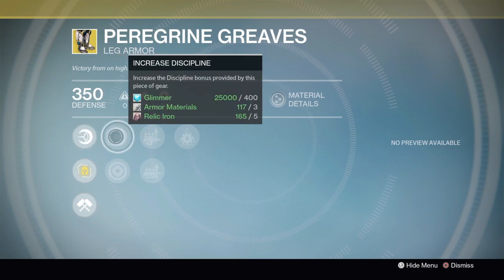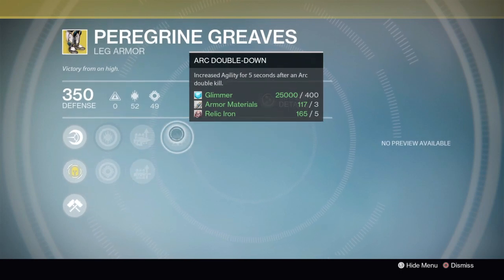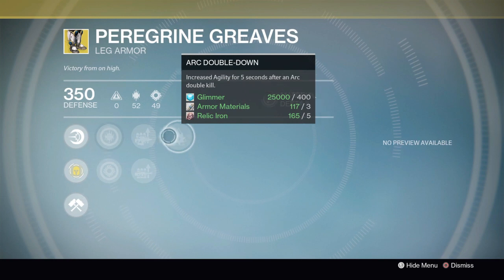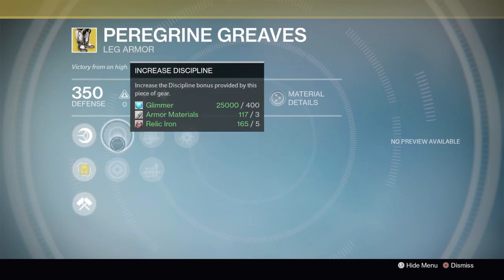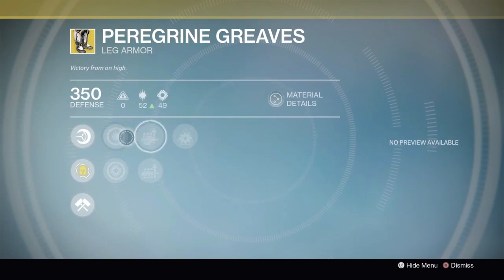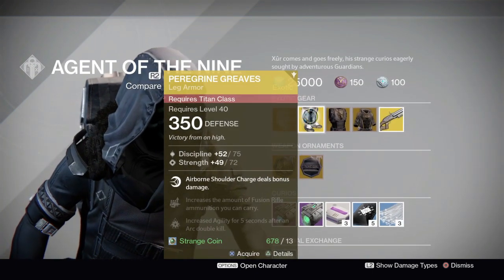It also has Fusion Rifle ammo and Machine Gun ammo. Paired with the Plan C or the Silver Dread Arc version from Iron Banner, you get Arc Double Down — increasing agility for five seconds after an Arc double kill. So you can Shoulder Charge someone and then follow up with the Plan C or an Arc Machine Gun for that double kill quickly. The stat roll is Discipline and Strength, but I'd prefer Intellect and Discipline for Titans — still a decent leg armor overall.